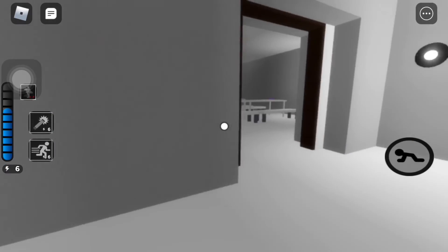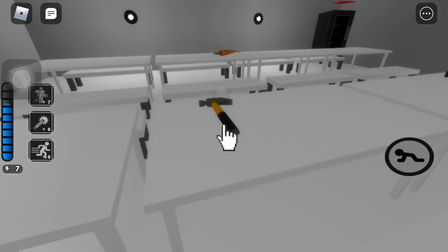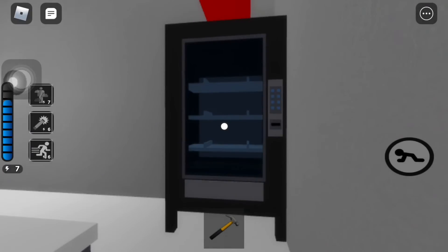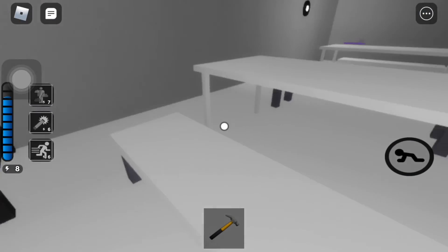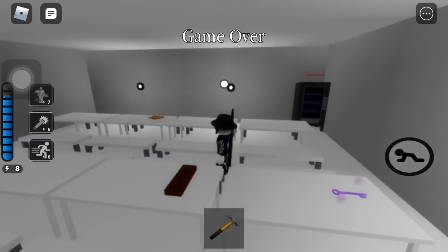It looks like this guy has the hammer. We have a cafeteria area, and the hammer is here. We have a plank — not sure what that's used for. There's a vending machine with a red checkmark on it, and a carrot for pony. Then the game ended. I didn't get to explore that much of it, but the final rating is going to be 7 out of 10.